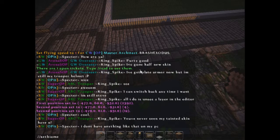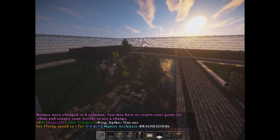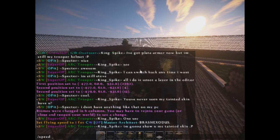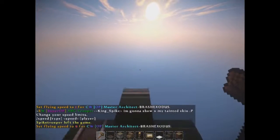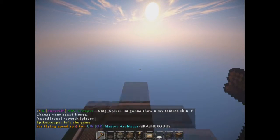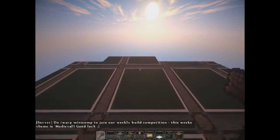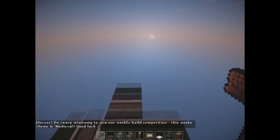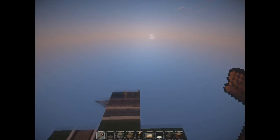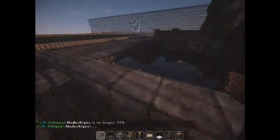Set biome, extreme green hills underscore hills. There we go. Fly away one last time. There we go — just go this way. Let's see if it changed. Awesome, it did. Sweet.